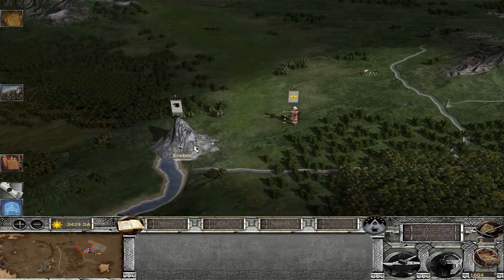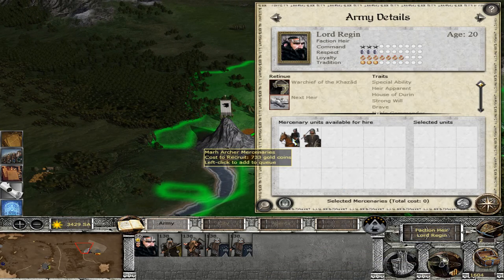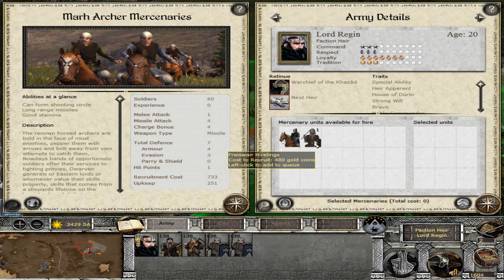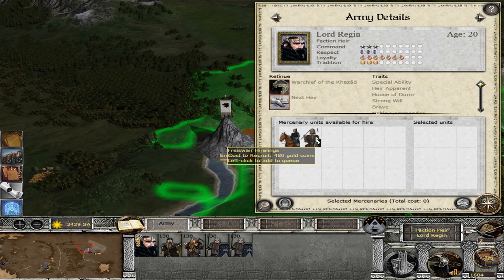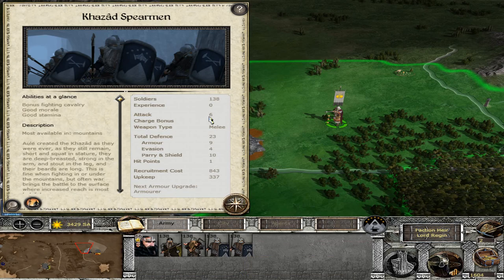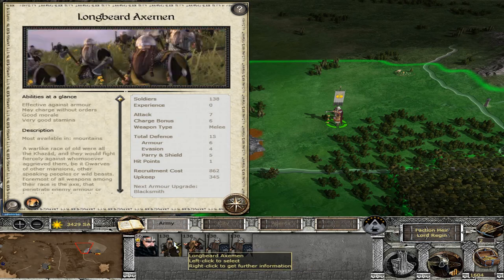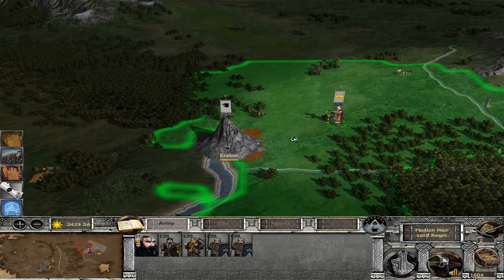Erebor — yes, that's exactly where I'm headed. These units are expensive. We have really strong Spearmen here: 6 attack, 23 defense, and some Veterans of the Iron Hills — Longbeard. My force is strong.